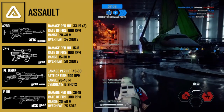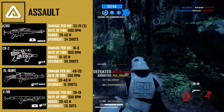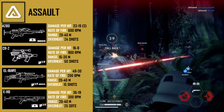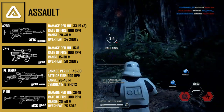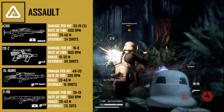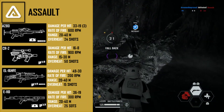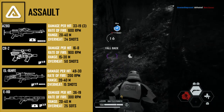The third weapon for the assault class is the EL-16 HFU, unlocked at 400 assault kills. This blaster is suited to longer ranges and is pretty much the opposite of the CR-2. Damage per hit is high at 49 to 30, with a rate of fire of 200 rounds per minute. Range is 20 to 40 meters with a quick overheat of 15 shots. The two attachments I'd recommend are stock and improved range — stock reduces recoil, and improved range makes it even better at long distances.